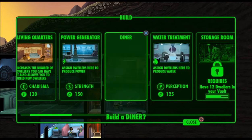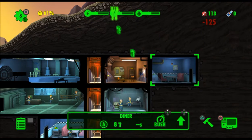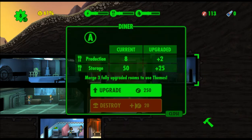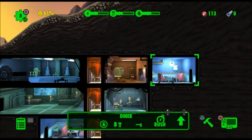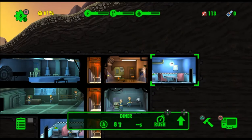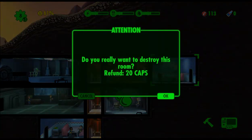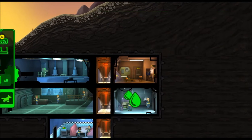We got to build another living quarters of course, because we are at maximum capacity. Oh, I built the wrong damn thing. Whoops. I have to do this and destroy it. I just wasted a shit ton of caps for that stupid mistake. It takes X to destroy and then you move that over to say yes.